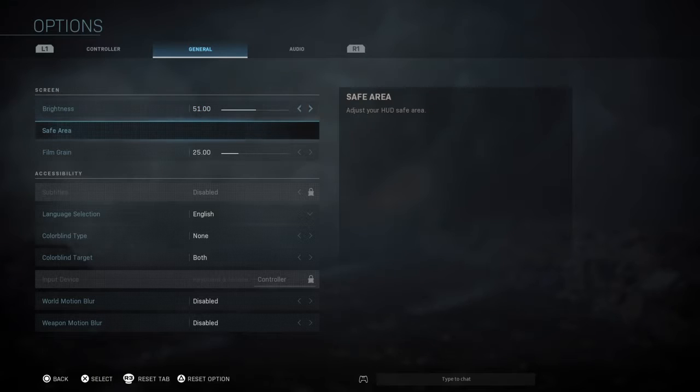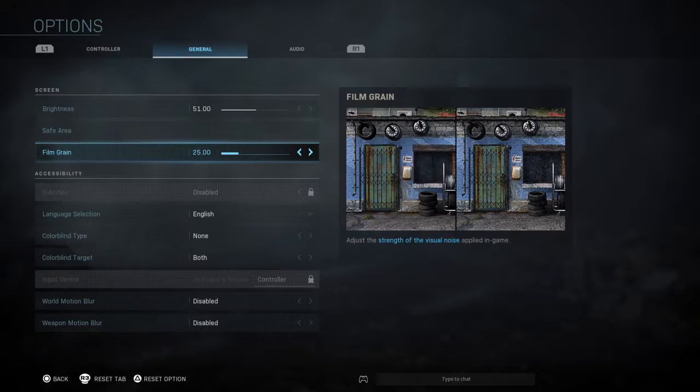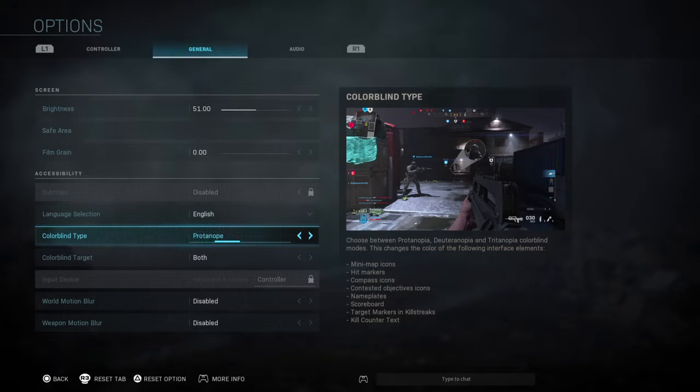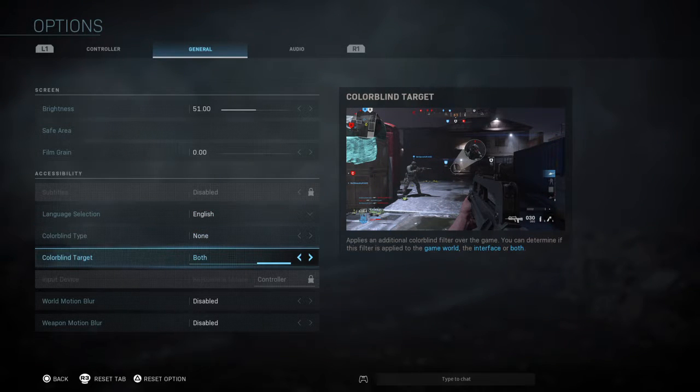General settings: I have brightness at 51. Safe areas depend on your TV. Film grain I have at zero, but it keeps resetting — I think they said they're going to fix that. Language is English obviously. Colorblind type is set to none, but that's up to you guys. Colorblind target — I don't really see a difference so I just have it on both.